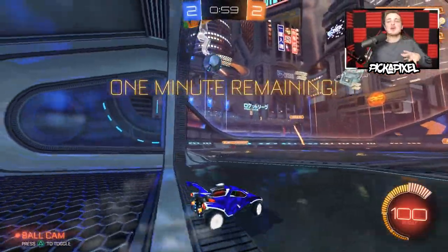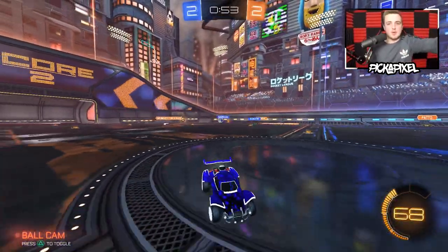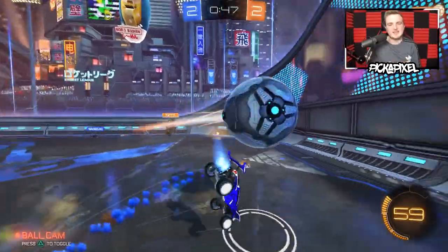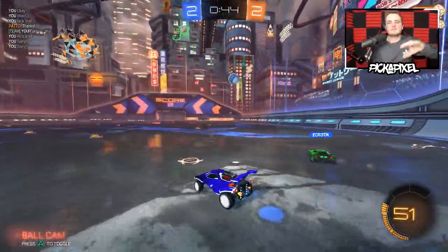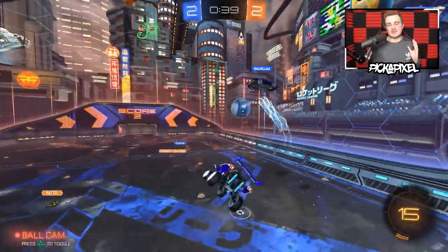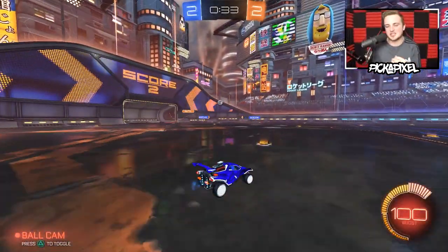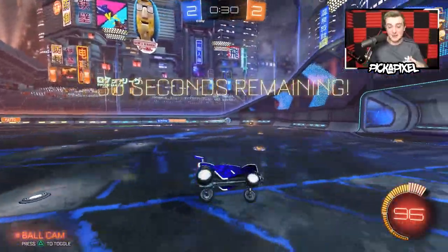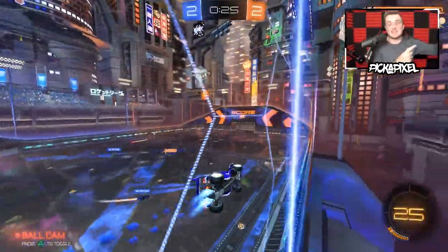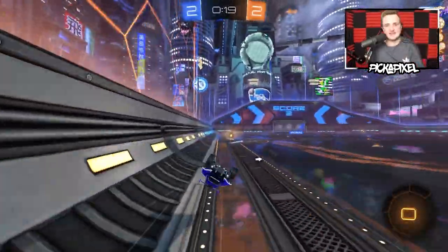When you're solo queuing at this rank, don't be afraid to pass back. People at this rank will be waiting for it and can get the clear. And if you simply can't make the shot, don't just bail on the ball and rotate back — try and make something happen. Pass the ball to your teammates by smashing it into the backboard, because more often than not a keeper will have to go up for it and try and save it. That forced save takes them out of the game, which is actually just a pass to your teammates who can then follow up and potentially put it in.